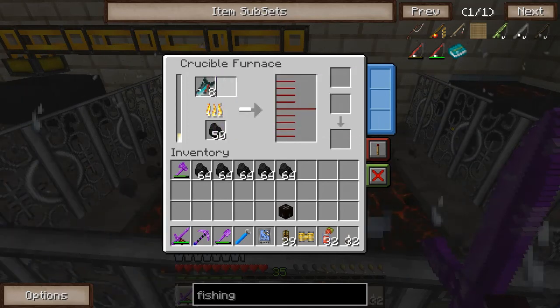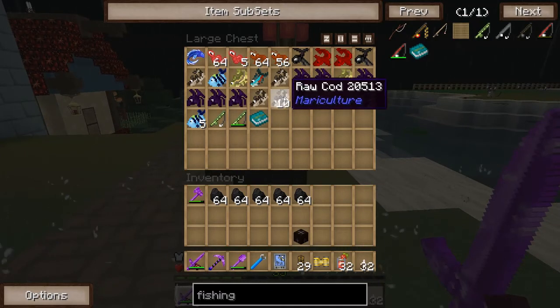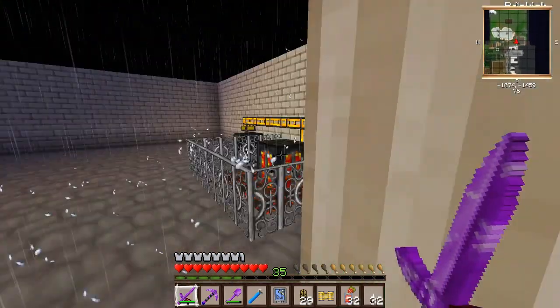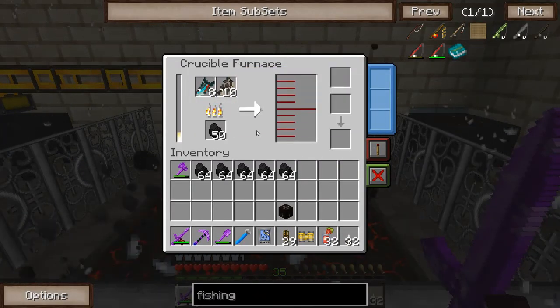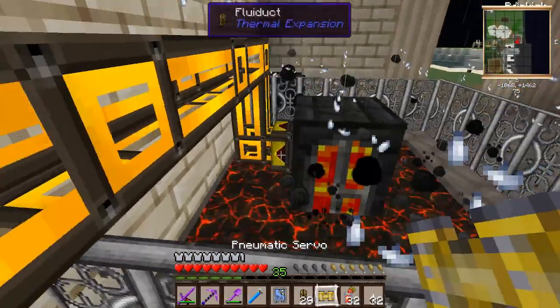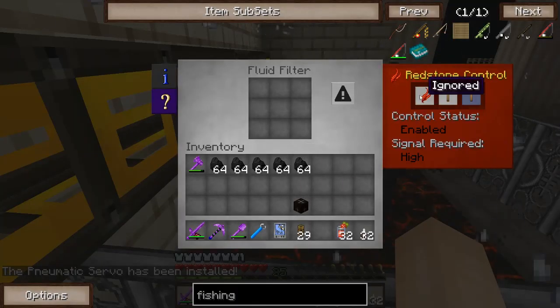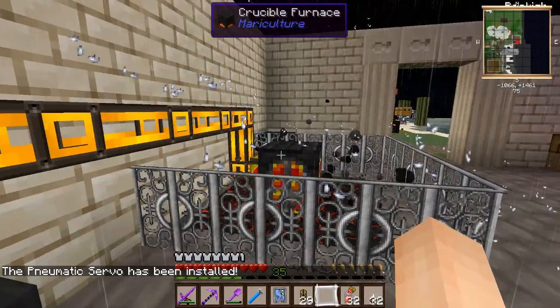Let's see if we can put two different kinds of fish in there at once. We have a lot of cod, so we'll dump some cod in there as well. Maybe they'll both melt at the same time. There we go — yeah, they both go! And let's see if this will automatically pump out of here. It does — excellent! That's convenient. Now I just have to get an auto fisher set up to make this happen automatically.